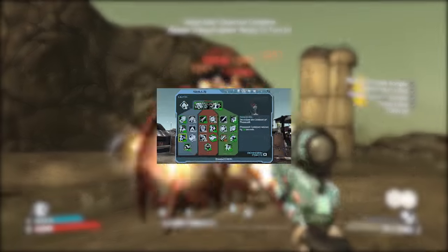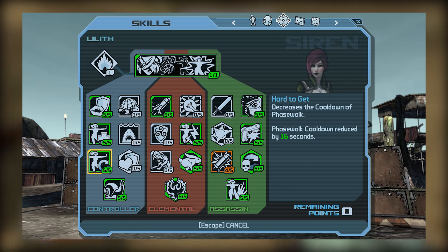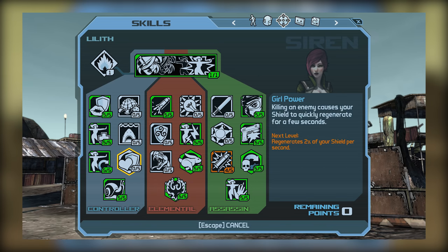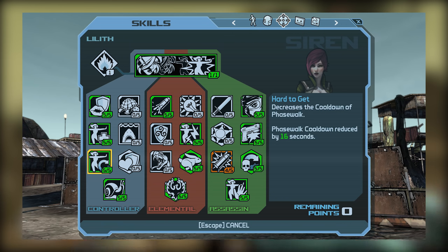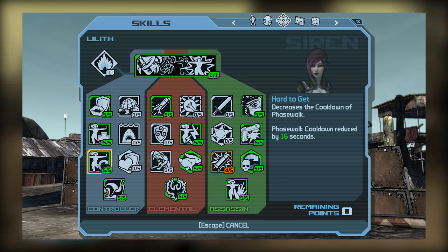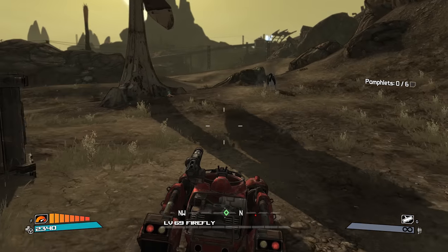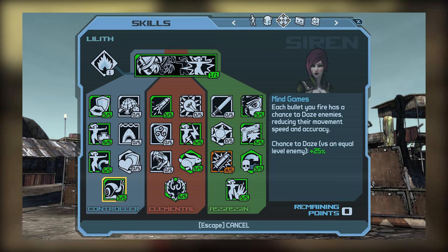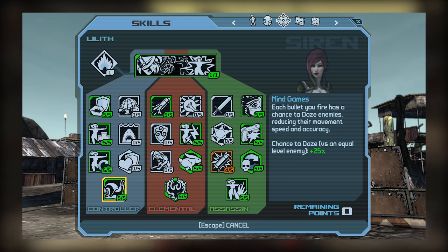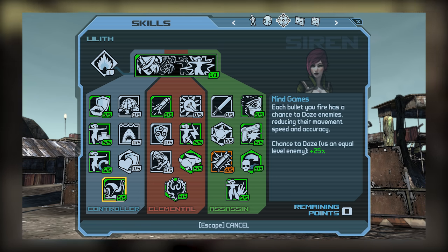Finally, we have tier 3, which contains Hard to Get and Girl Power. Both of these skills are pretty nice — Hard to Get provides Phase Walk cooldown reduction, while Girl Power provides shield regeneration. I ultimately went with Hard to Get since it optimizes Phase Walk and that additional cooldown is really useful, but I could definitely recommend Girl Power as well, especially if you find you have additional skill points left over. This brings us to Mind Games, which of the three capstones I think could arguably not be maxed out. If you wanted, you could put three points here and place the remainder elsewhere.